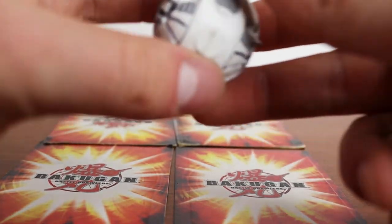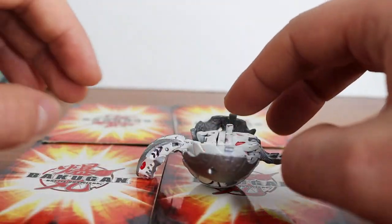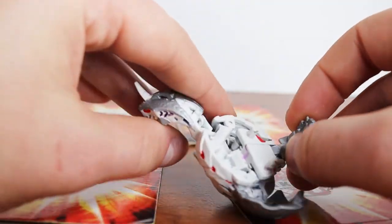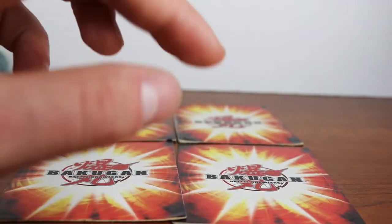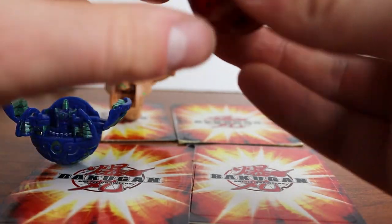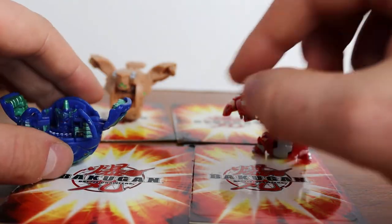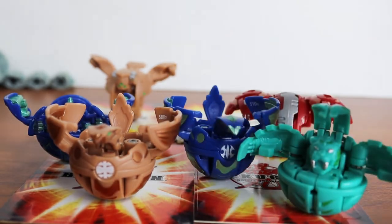I have this custom painted Avior — kind of giving a Knights Templar type of look. He's worn out but he still pops out. We have Fox Bat, Subterra Fox Bat, an Aquas Fortress, and then a custom painted Pyrus Dual Hydranoid — crazy right there, I like that guy. Got another Subterra Cosmic Ingram, Ventus Blade Tigrera, and another Aquas Cosmic Ingram.